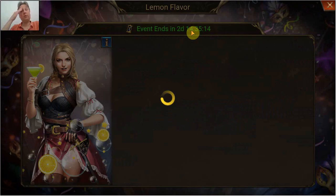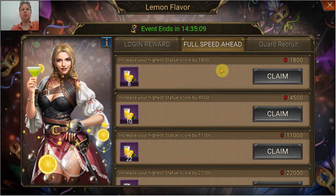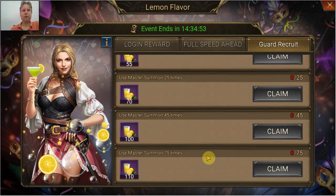The goal today is to increase the statue score and to do a Guards Recruit. It's a term from Guns of Glory, but it's about Master Summoning. For Master Summoning, the maximum you need is 75, doing a Summoning 75 times. That is 7 sets of 10 for 270, plus 5 single ones for 150 — a total of 2040.